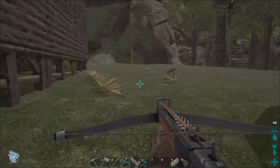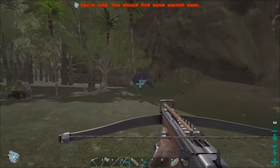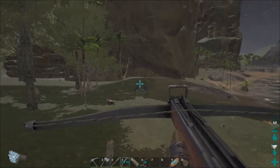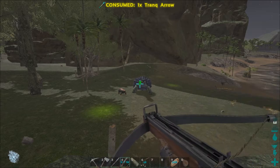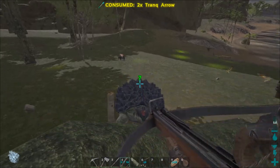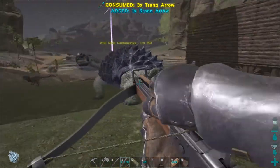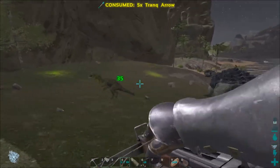Alright guys, we're going to use the same strategy we used with the trike. First of all, let's put everybody on passive just to be safe. We're going to hit him and then climb up this wonderful rock. He's slow enough we probably don't even need the rock, but since we're here we'll use it. Does he also take less damage from the front? It looks like it, but whatever — we have enough arrows. We should be able to hammer into him — just hit him right in the stupid little turtle face. Oh, he's already running!